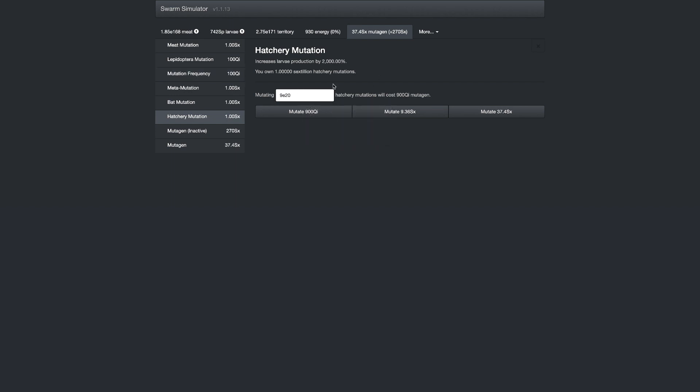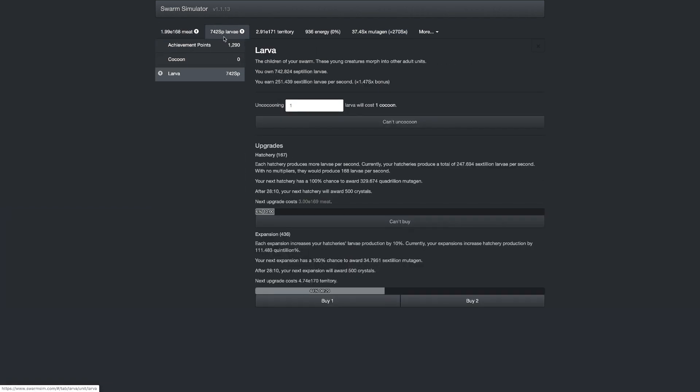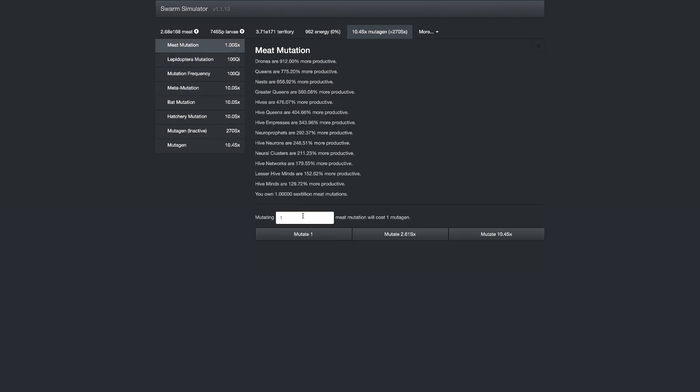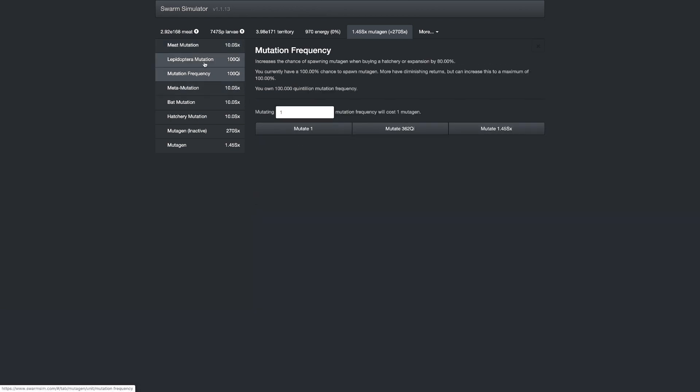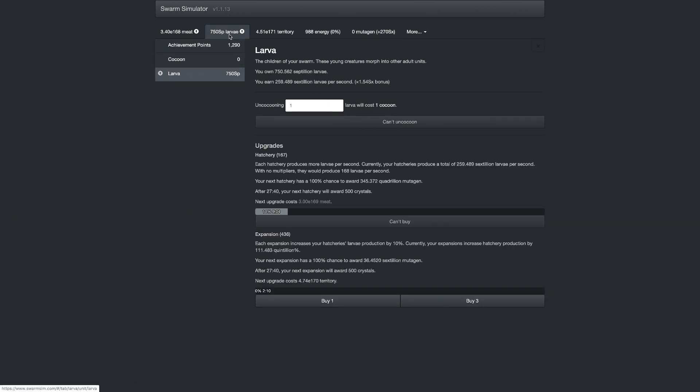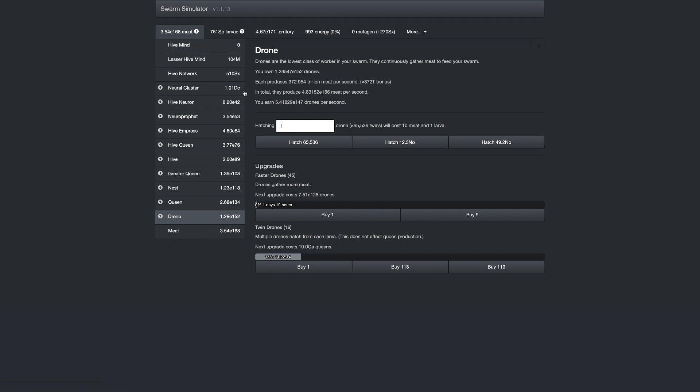Yeah, they're all there, it's gonna help. Honestly, I can actually go even another order of magnitude — so 9e21, 9e21 — just going to 10 sextillion mutagen on everything. Then I'll just put a few into here and the rest into here. Even though it's sort of useless, it's still giving me even more larvae per second, so that's crazy.